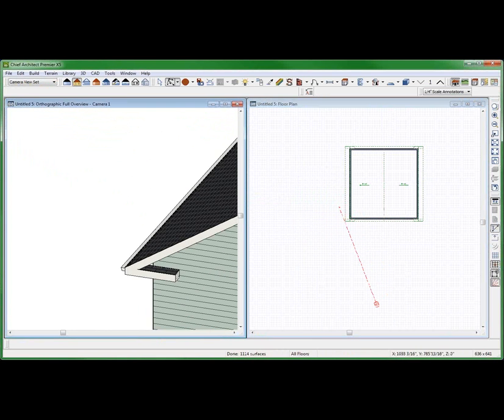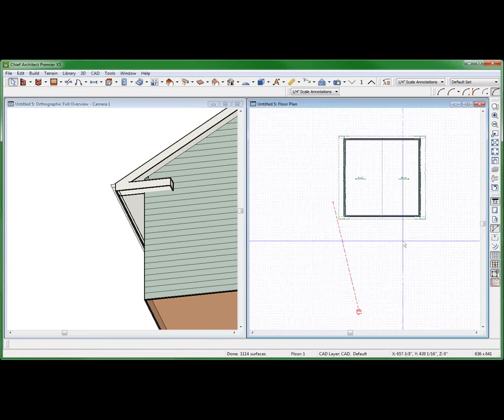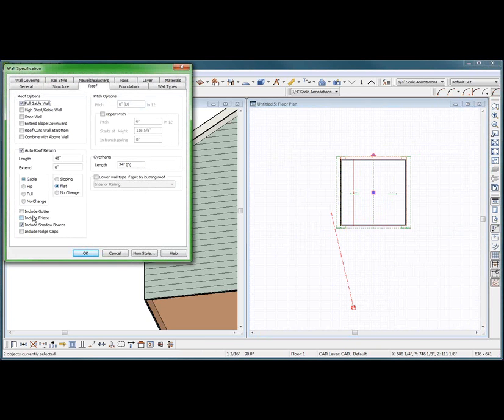What did I do last? Hold on, I'm going to look at my video. Maybe that's the way it was in the first place. Let me try this one more time. Two — it's interesting that I have two different pitches. What am I trying to do? Include, I guess. Flat, flat, flat. Auto roof return. Extend — I don't know what extend means. What does extend mean? 12?